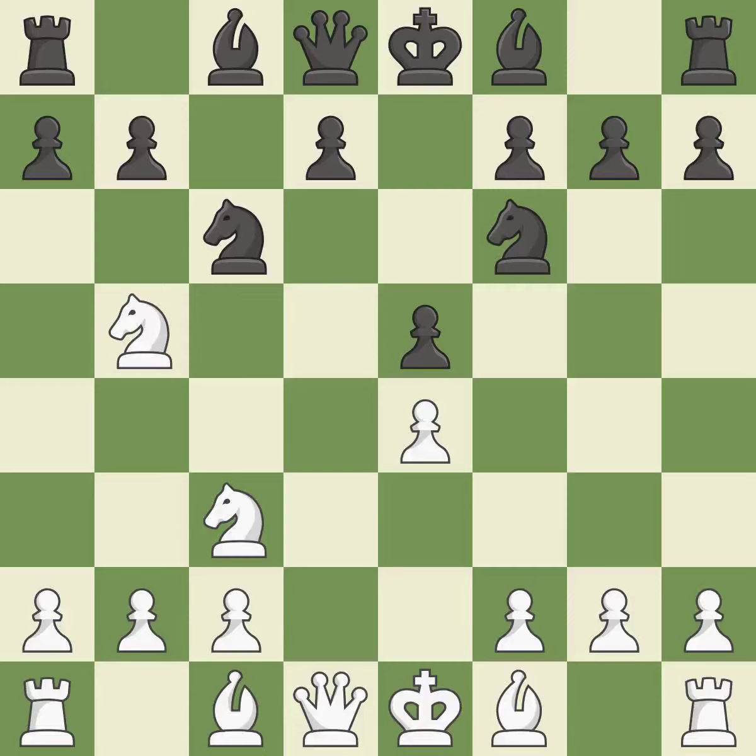E5 takes space in the center and immediately attacks the knight on d4. Ndb5 gets the knight away from danger and threatens the strong Nd6+. D6 stops the threat of Nd6+, supports the e5 pawn, and allows the light-squared bishop to develop. Bg5 pins the knight on f6 and threatens Nc3-d5.